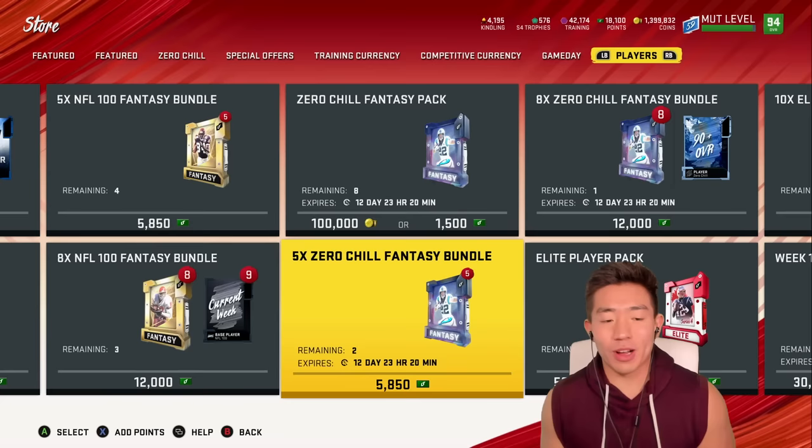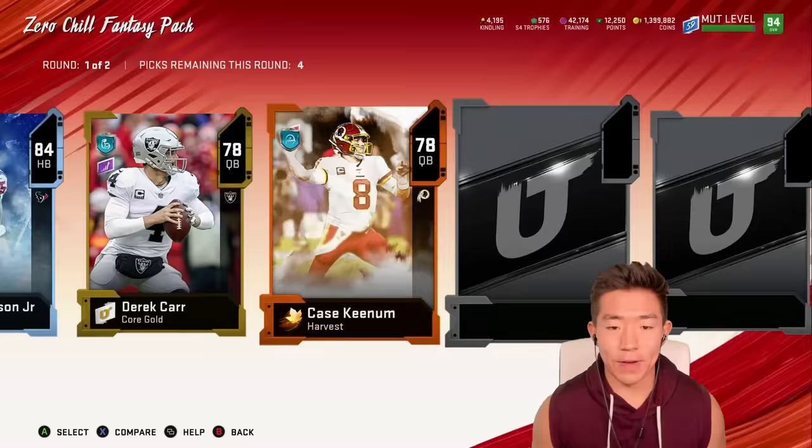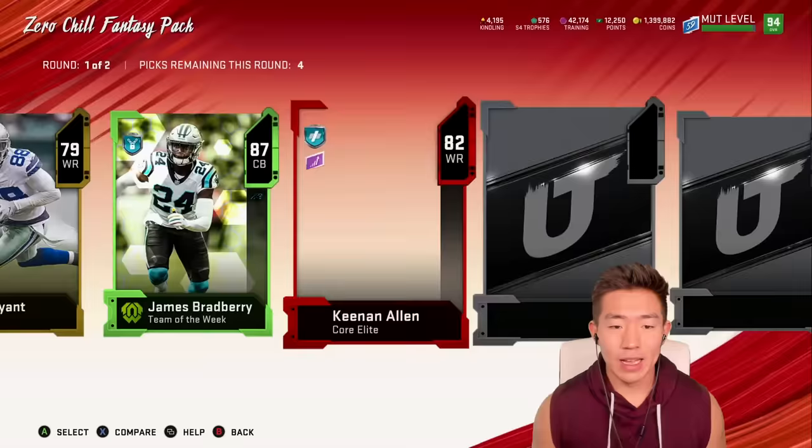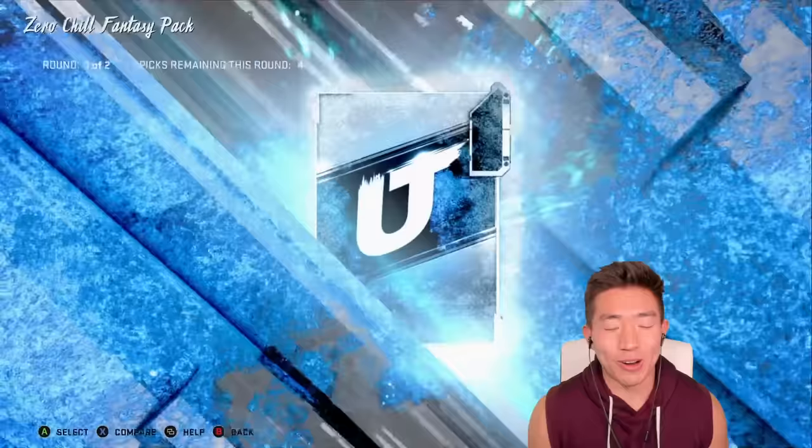We're going to go to packs first. I would open up the NFL 100 packs, but they're actually kind of bad, so we're going to go into these. Let's see what we can find. Oh, an 87 — no, that's a base. That was actually a pretty solid pack. Please just pull Randy so I don't have to buy him.